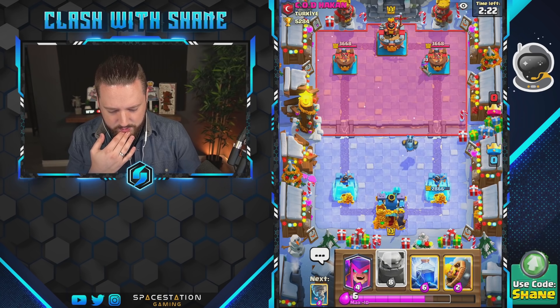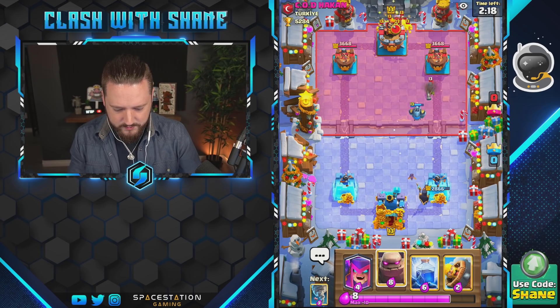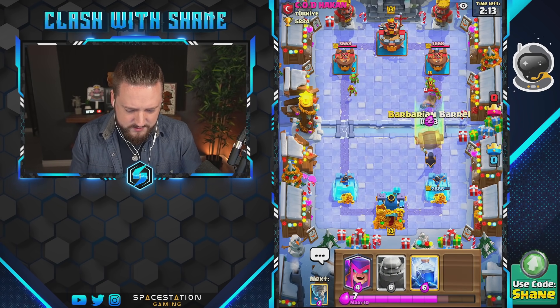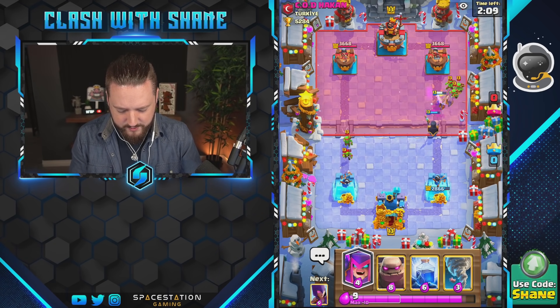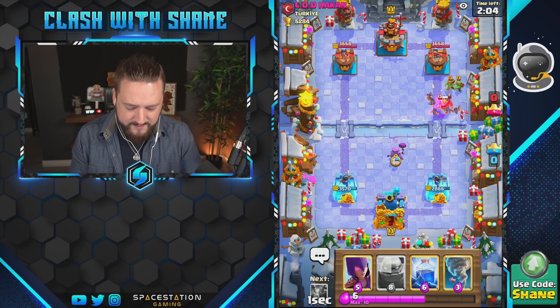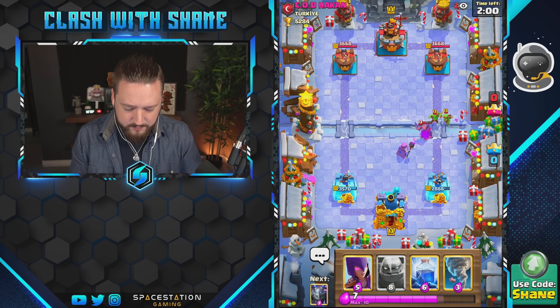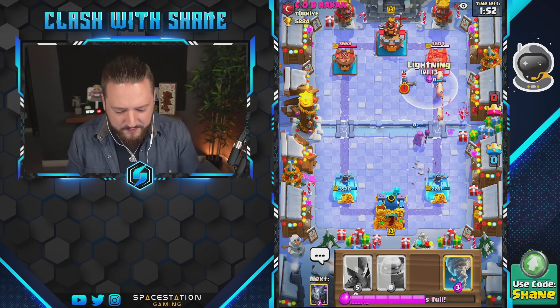What do we got? Anything left lane? Musketeers can get some work done there. Goblin's coming down — if I do one of these, takes care of the musketeer. We got some stuff spawning out here as well. We're gonna go mother witch up front so he can't fireball her at all — she'll spawn out a piggy here soon. Oh, he missed the mother witch! That's three piggies spawning out. Let me spell this right here.